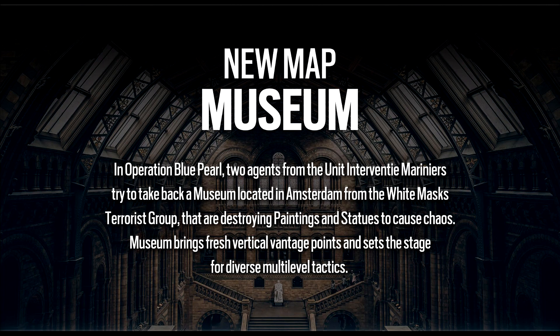For the new map, we have a museum located in Amsterdam, where the terrorist group White Masks are trying to destroy paintings. This should be a nice map. I'd really hope they actually add new maps like a museum, rather than just reworks. They've got Bartlett University already, but a museum would be a really interesting map. I really want Ubisoft to add new maps instead of doing reworks.